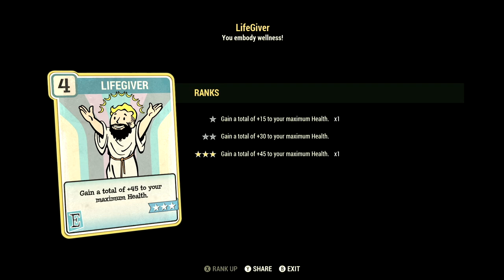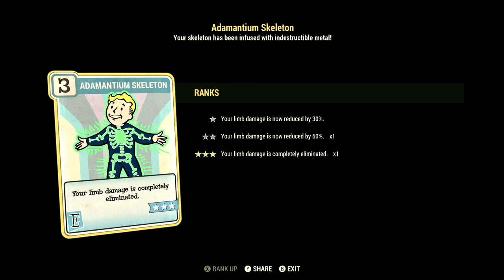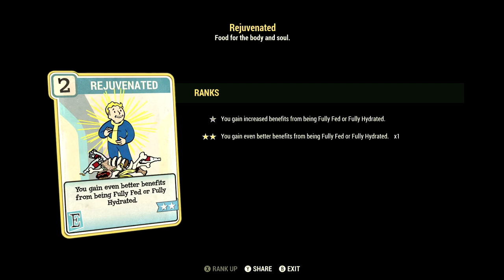Over in Endurance, we have 15, and this one can have Life Giver maxed out — gain a total plus 45 to your maximum health, and this works amazing with bloody builds. Instead of having to be all the way at 20% health to get the effects from Nerd Rage, you only have to be at 80% health. We have Chem Fiend at 2 stars; any chems you take last 60% longer, and we are taking Cycle buffs in this video. We have Adamantum Skeleton maxed out — your limb damage is now completely eliminated. We have Fireproof maxed out — take 45% less damage from explosions and flame attacks. We have Radicool maxed out — the greater the rads, the greater the strength, a max plus 5 to Strength. We have Rejuvenated maxed out — gain even better benefits from being fully fed and fully hydrated.